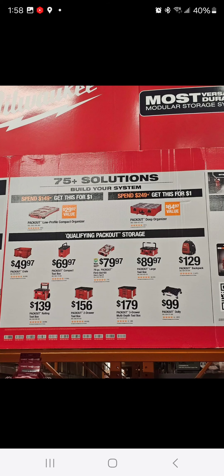Anyways, we've got some new deals coming to the Depot. You buy basically any of the Packouts on the bottom totaling $149 and you get that low profile organizer for free. Or, same thing with the one to the right — you buy any Packout combination totaling $249 or more and you get that deep organizer for free. Unfortunately, it's not as good as the glitch deal, and those glitches go away in hours, sometimes minutes.